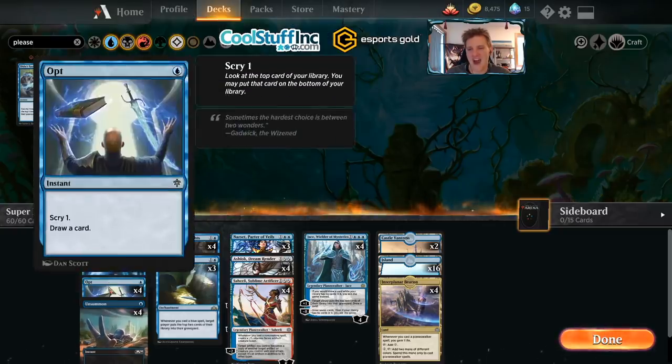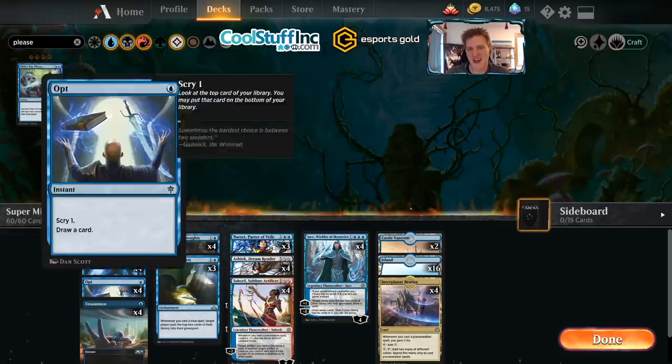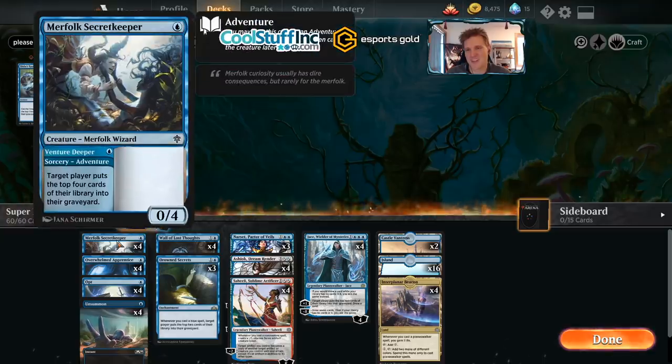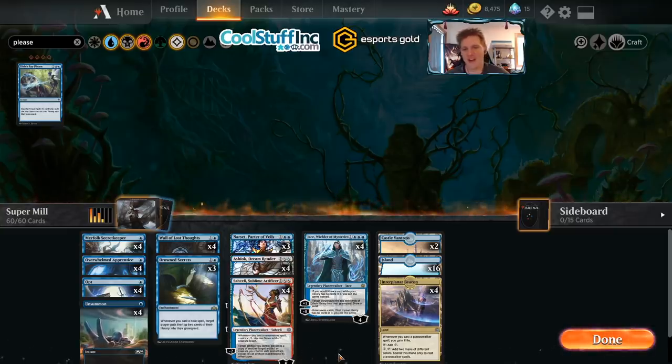Jace and Ashiok carry the milling. We have Unsummon and Opt to trigger Saheeli at instant speed, make more blockers, and help us find the right cards. We often end up unsummoning our own Secret Keeper for more triggers. It's a different kind of mill deck that plays a different style of game. Hopefully you'll find it fun too, so let's dive right in and let the nonsense begin.